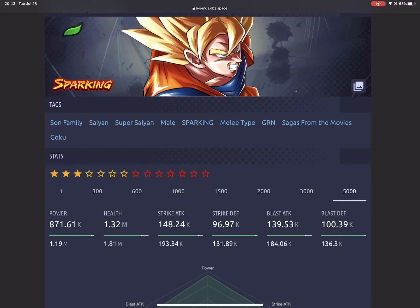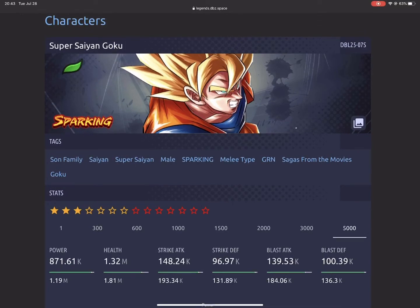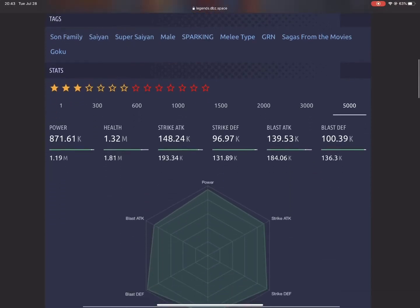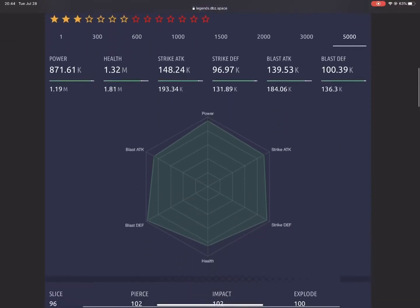His health is not over 2 million, which is how the majority of units are — they either have 2 million and over. His strike attack is 193,000, which is lower than EX Gogeta's, so not looking too good. Strike defense 131,000, which is pretty bad. His blast attack is okay. You can see he is more melee-based, and his blast defense is higher than strike defense. His stats are looking just okay.